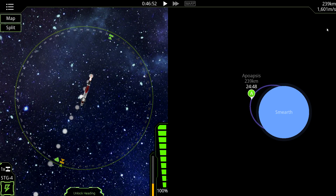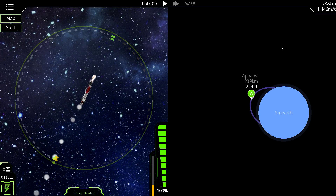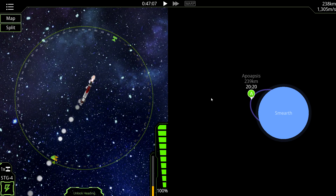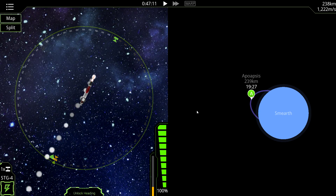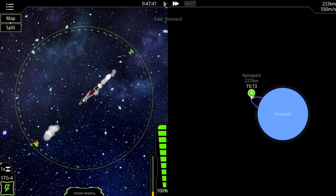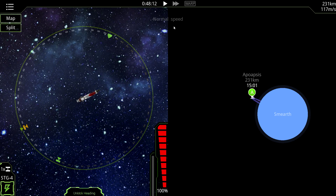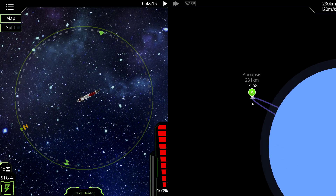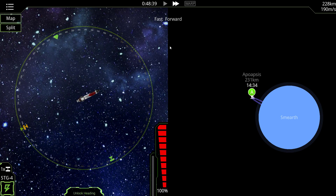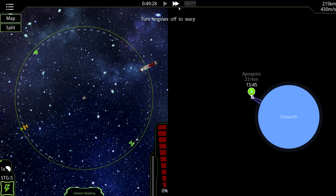Speed is still going down — very good. Make sure we're still facing the right way so speed continues to reduce. We've got a lot of fuel in there and a really tiny engine trying to slow this puppy down. Let's fast forward through the rest of this fuel. Something happened — I inverted somehow. But we're still falling down to earth so let's kill that stage. There we go — engines off to warp.